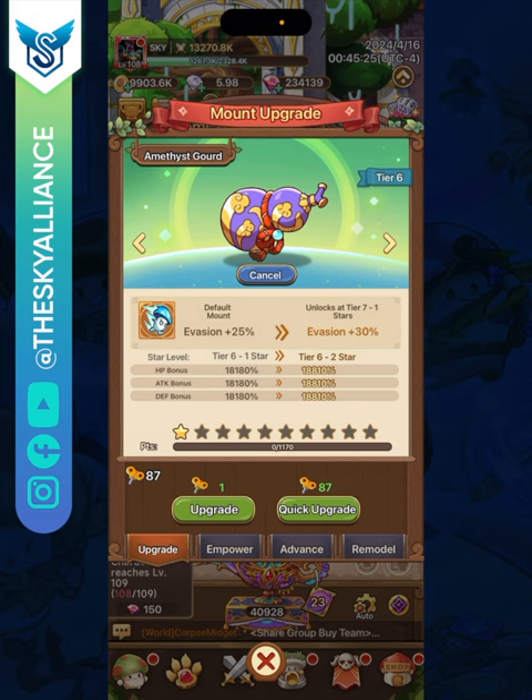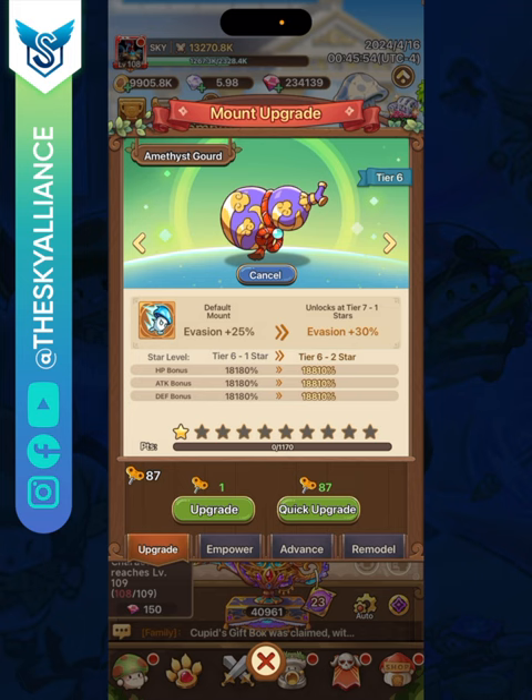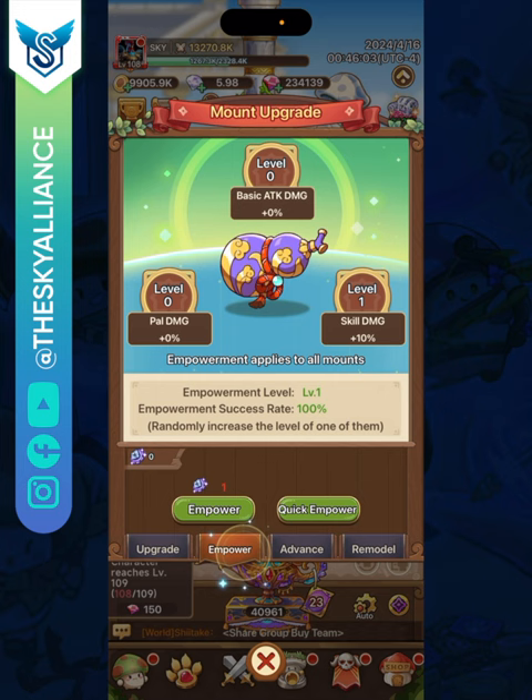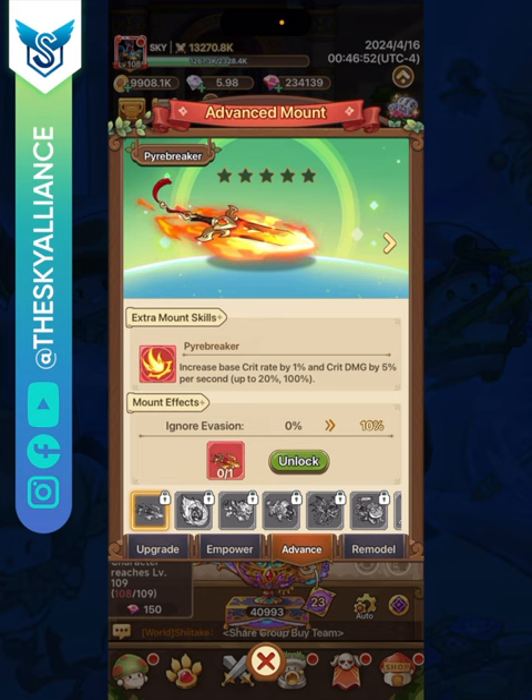For mounts: they provide high health, attack, and defense. Unfortunately they also give evasion, which you don't need — evading attacks means no counter damage, and enemies load up their skills which are deadly for you. On the empower tab you can get skill damage, basic attack damage, or pal damage at random. The Power Breaker advanced mount is fairly cheap at five Sky Rider passes, giving 1% crit rate and 5% crit damage per second, up to 20% crit rate and 100% crit damage after 20 seconds.